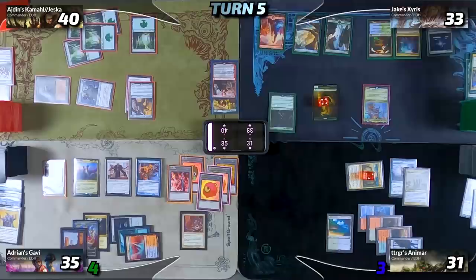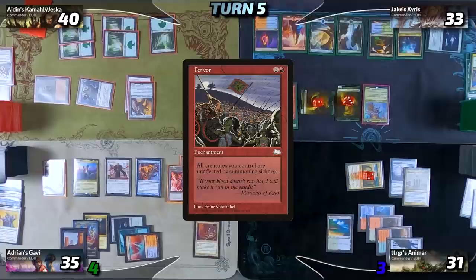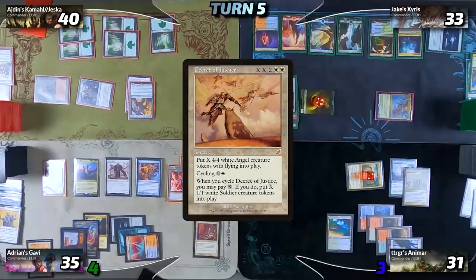On Jake's turn he untaps, draws a card, and plays Fiery Islet as his land for turn. He taps for one red and two colorless — using a snake off Cryptolith Rite and Soul Ring — to cast Fervor. Then he uses three more snakes for three colorless mana to cast Phyrexian Altar, and looks at Idan as he heads into combat. The attack goes through for three damage. Jake's going to have access to a tremendous amount of mana — roughly twelve sources — and I have a response.